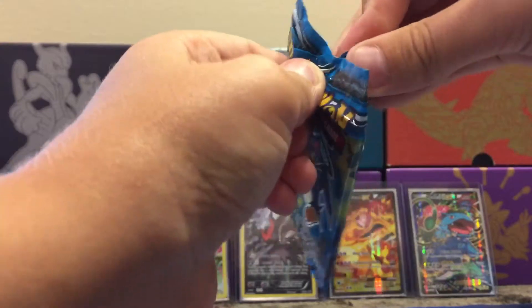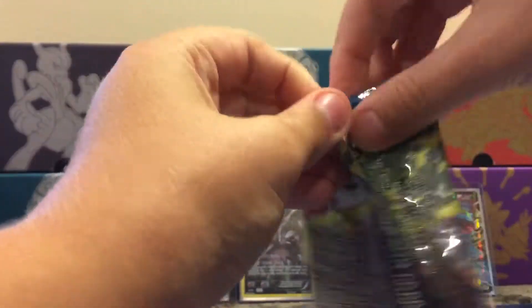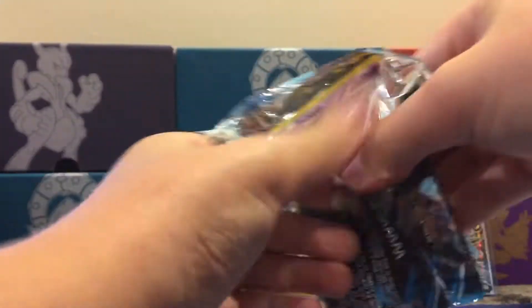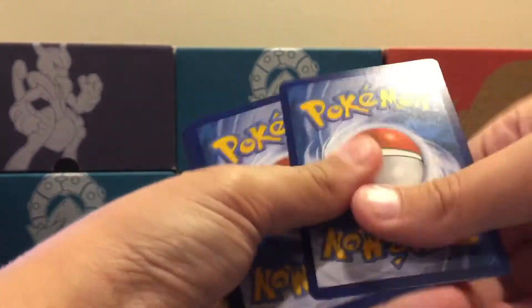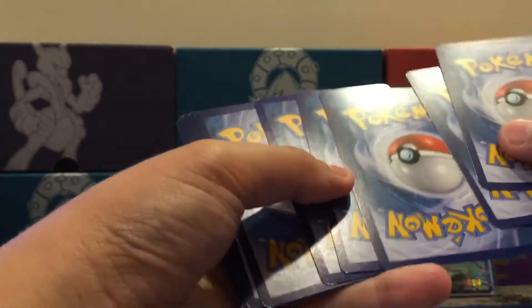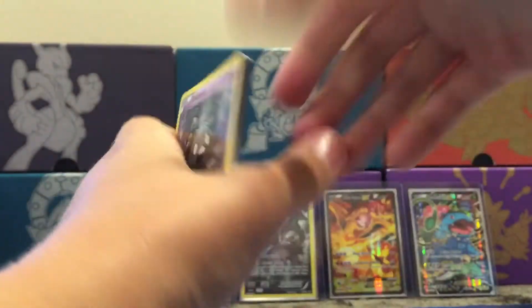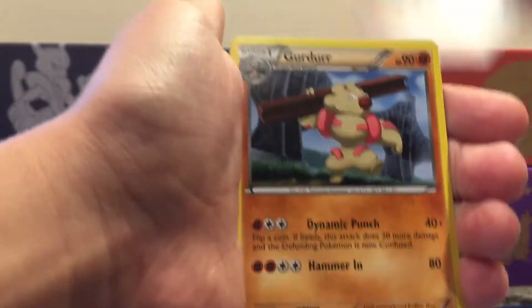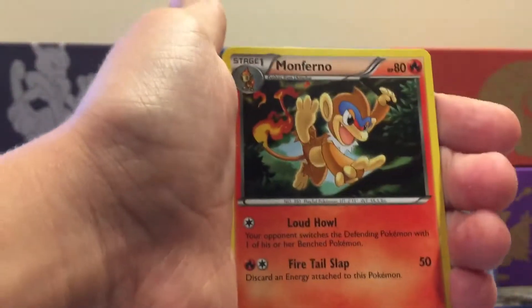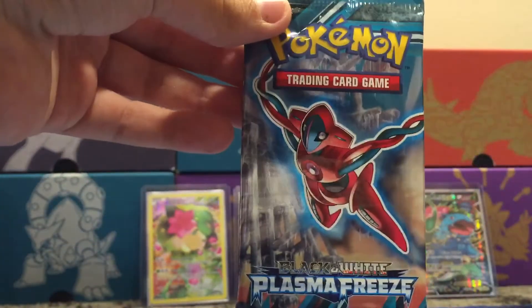I think with Plasma Storm or Plasma Freeze you can get a secret rare Ultra Ball, but I don't know if we're gonna get that — hopefully we will. These packs are really tough to open. We got Trubbish, Rufflet, Combee, Zubat, Druddigon, Cilan, Colress, kind of needed that, Girder, Infernape, Victini, Togepi, and a Watchog.